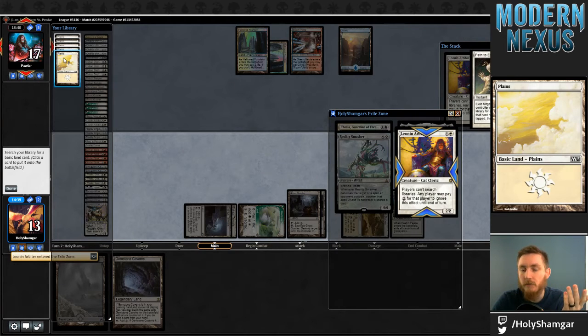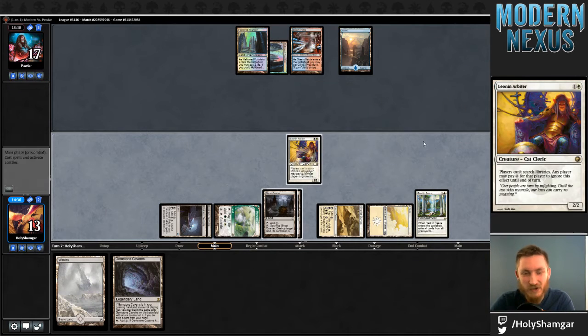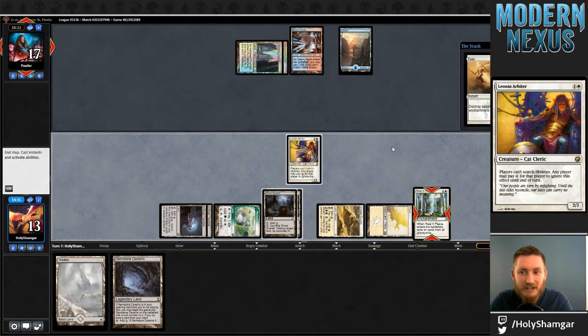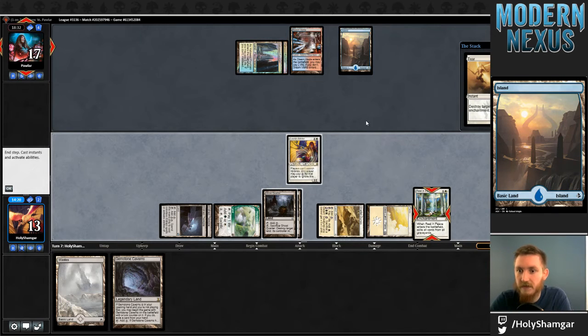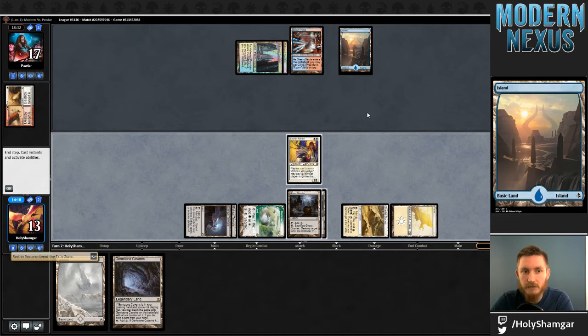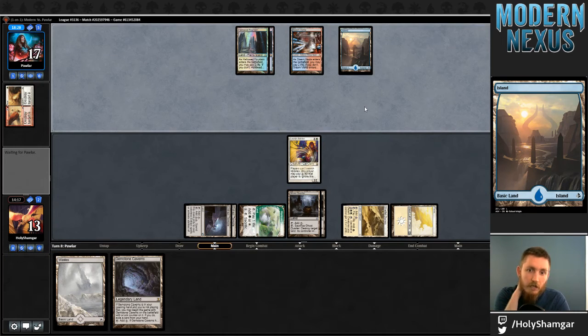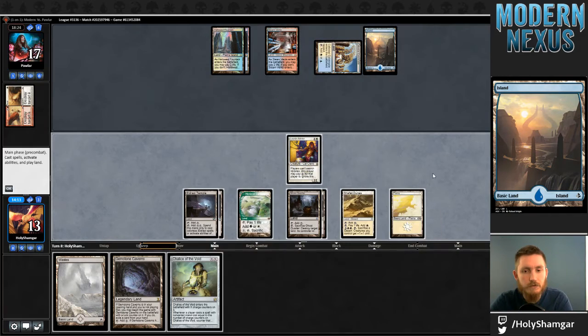Oh wow, I paid for my own Arbiter — I'm sorry. I knew I was going to do something stupid with Arbiter in this series. I did not at all need to pay for that Arbiter — opponent has a Path for it. Special actions don't use the stack so I can't Ghost Quarter them and have them pay and then respond, because paying doesn't use the stack either. I obviously just lost a life point and mana for no reason. Overly thinking the second Arbiter situation.